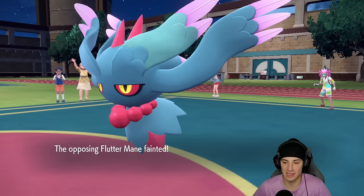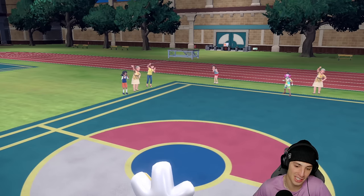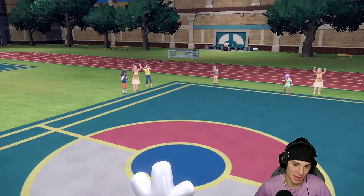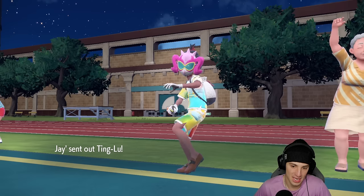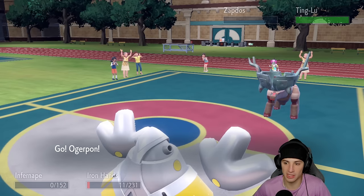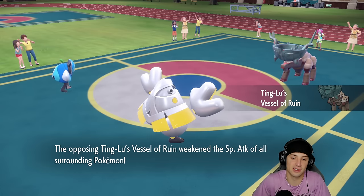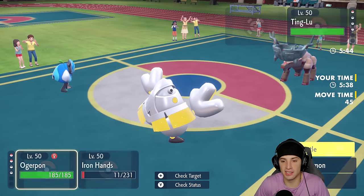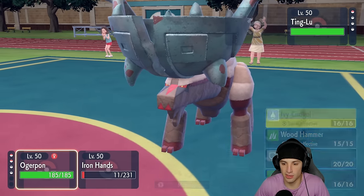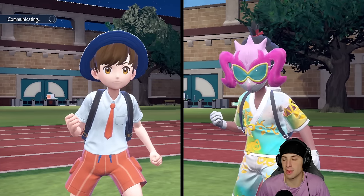Heavy Slam is a big-time play taking out Flutter Mane, but I feel bad for the opponent — if they would have killed Iron Hands they would have had an easy dub. I survive on 11 HP — thank you Assault Vest! Now it's their final Pokemon with no Tera. I can just Ivy Cudgel this thing down alongside Drain Punch. If Iron Hands is faster I get back a ton of HP. I've got Tera so I might as well use it — Tera, Drain Punch, should be game set match.